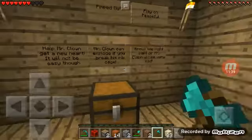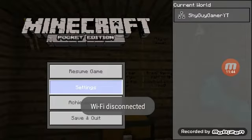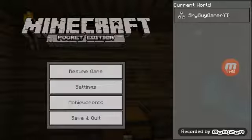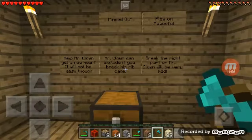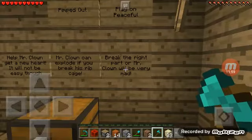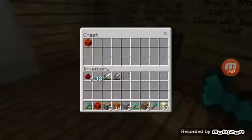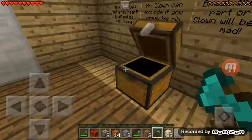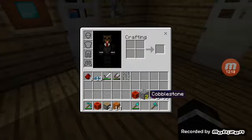Mission 6: pimped out. Play on peaceful - thank god! Help Mr. Clown get a new heart. It will not be easy though - Mr. Clown can explode if you break his rib cage. Break the right part or Mr. Clown will be very mad. Of course he will - imagine if I break his rib cage, I'm gonna blow up. It's a matter of life or death. If I don't do this correctly, I can die.